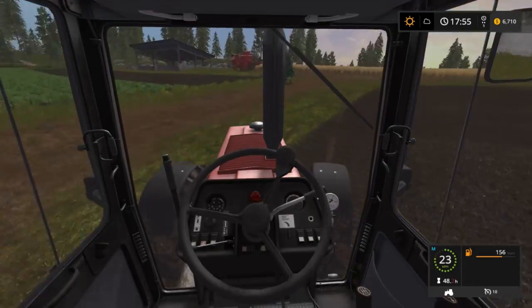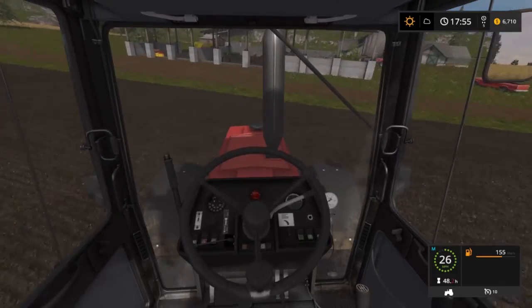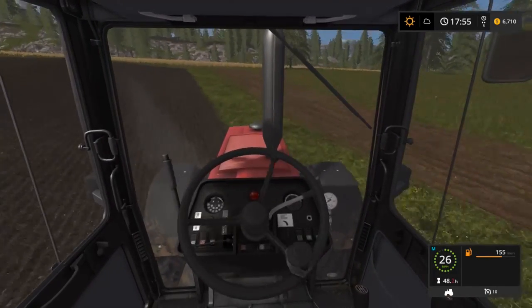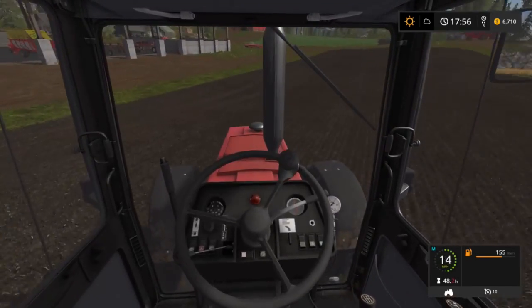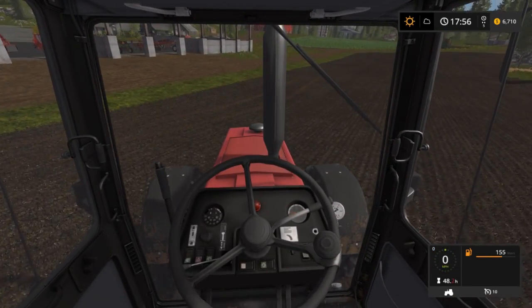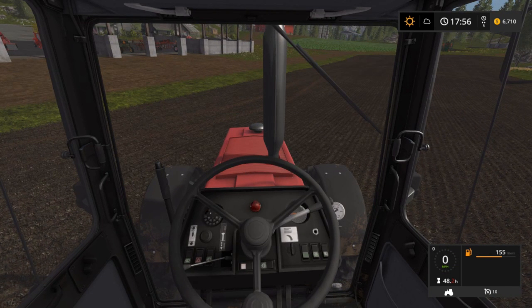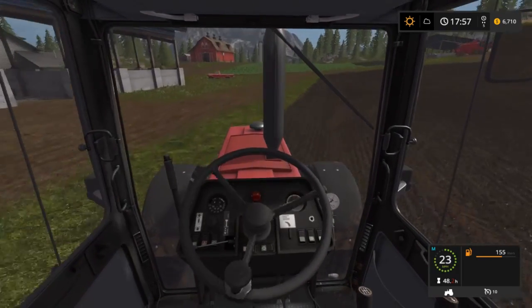It's called Mouse Control and it makes steering amazing. I can just hold it there a little bit, move it just a little bit. Basically what it does is it steers just like Euro Truck Simulator where you just move the mouse left or right. To enable the mod, you just install it and then middle mouse click. If you watch over by my speedometer, you see that zero — it turns to an M, meaning it's mouse controlled.